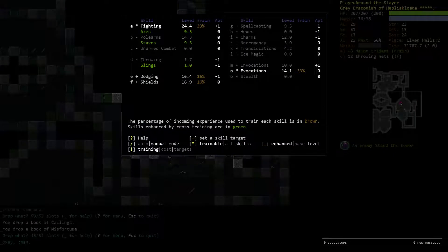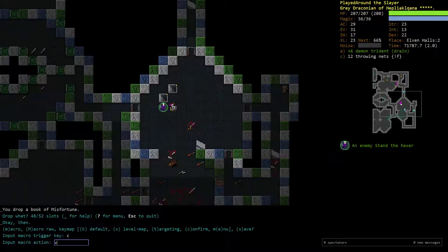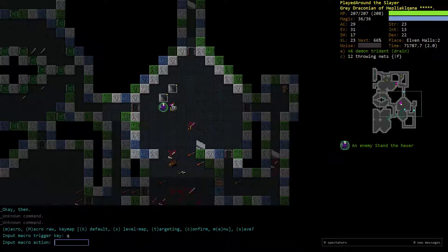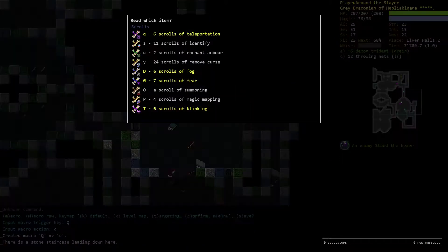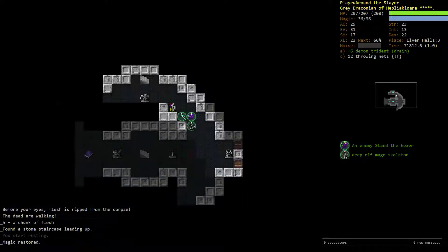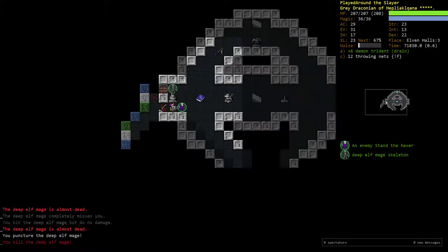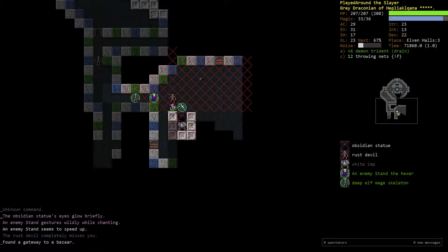I'm going to turn Evocations off. At some point we dropped our book. I need to make my macro right — I keep messing this up. Macro, Shift, Q, C. There we go. On L3 now — this is the big boy area. I was wondering why I wasn't having all my allies, because my macros don't save, probably because I'm closing the tab with Control-W and not Control-S.